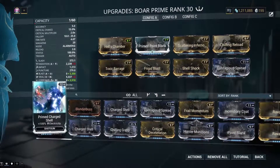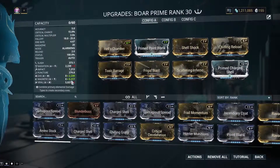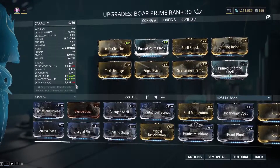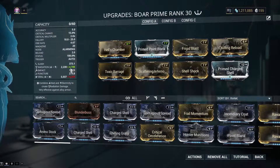If I put Primed Charged Shell on here, my Corrosive jumps up. But if I go back to my Gas build, my Magnetic is a lot higher. Not a huge issue, because this is meant to kill Corpus. And if I do the Viral build, the Radiation is higher. Again, not a big deal, because this will do extreme amounts of damage to Alloy Armor. Let's show that off actually.